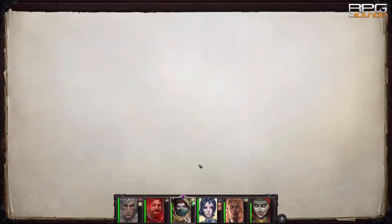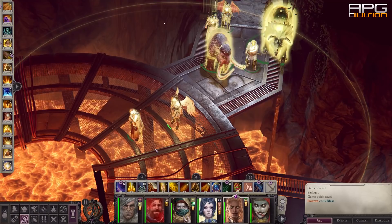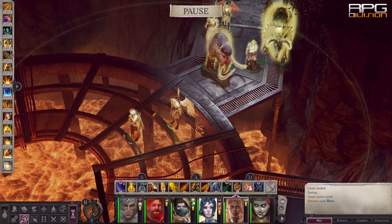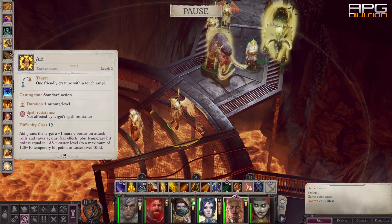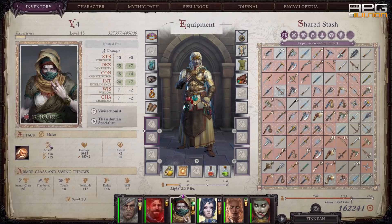One of the best and most often used team buffing spells is Bless, which adds plus one morale bonus to attack roll among other things. On top of that, casting Aid also grants plus one morale bonus to attack roll — however, they don't stack. Why? Because bonuses with the same descriptor don't stack, which in this case means the morale bonus from both spells.